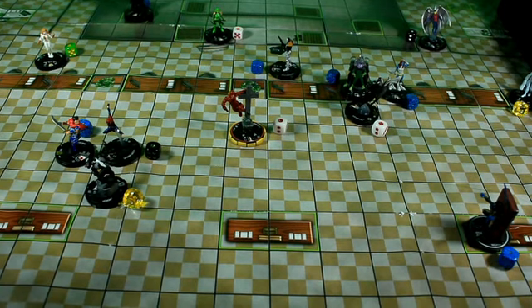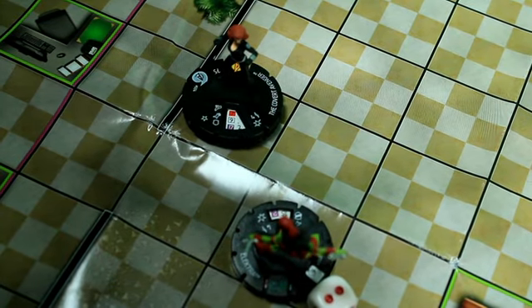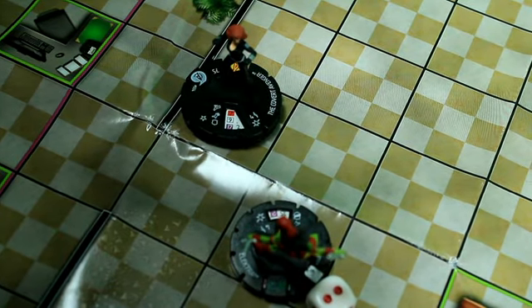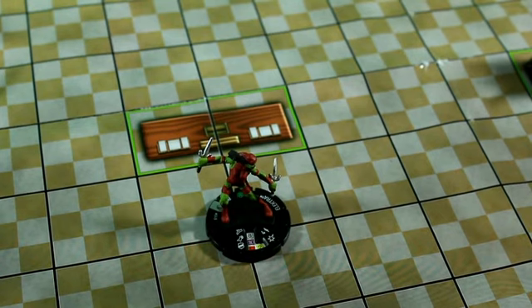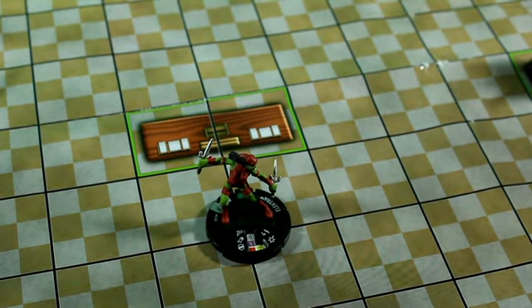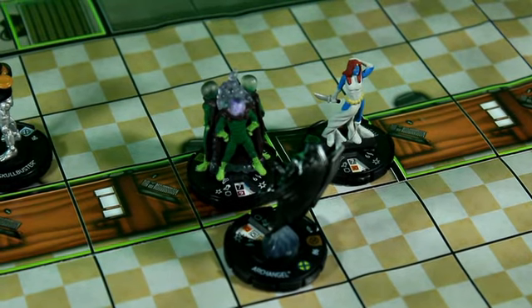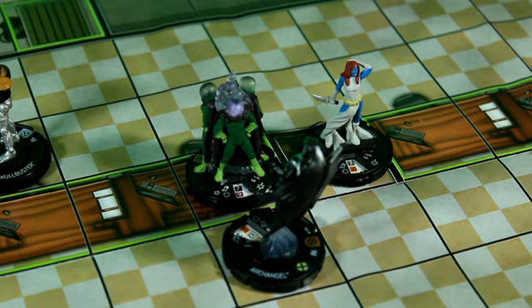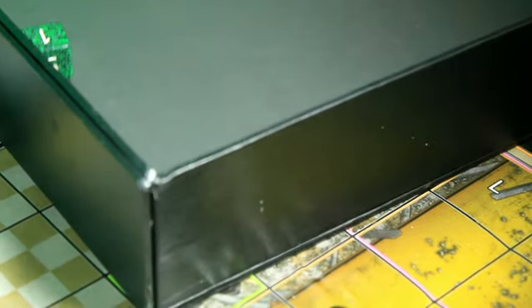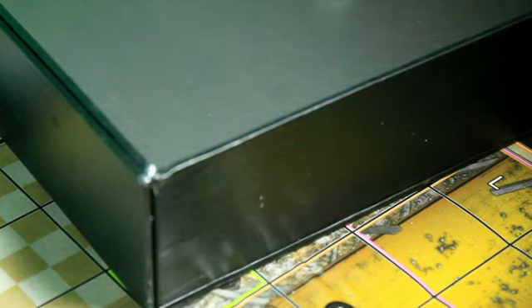This concludes round 13. At the start of round 14, Covert Avenger is going to make a Flurry attack on Elektra — 9 on a 15. That is going to hit for 2 damage. First figure to be KO'd in round 14: Elektra by Covert Avenger. Mysterio needs to try to break away again to find someone he can actually damage. He tries to break away — fails, props it, rolls again — he's not going anywhere.